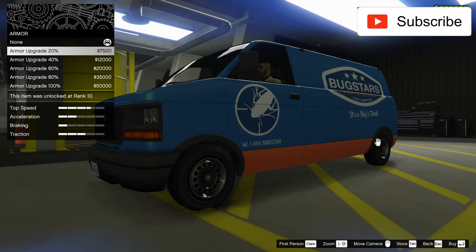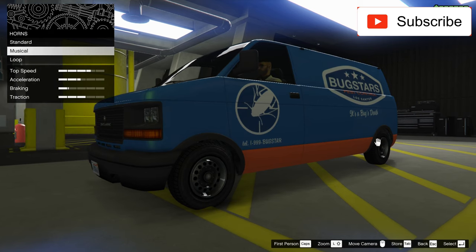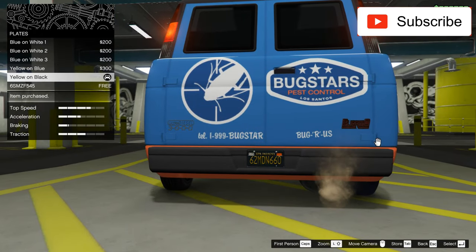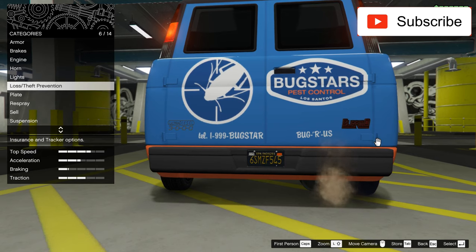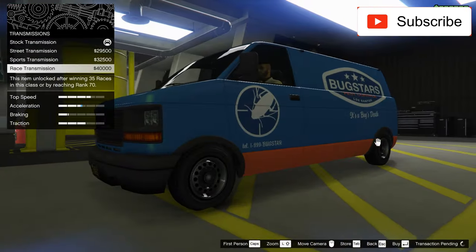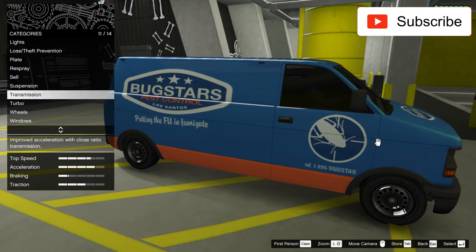Now let's see what else we can change. There's armor, brakes — nothing important — and the engine. I'll take my truck horn. The headlights are important for me, so let's take these blue lights. I'll make the best customization ever but honestly you cannot change much. Maybe you can do something with this car in a mission or something. So I can customize windows, wheels, armor, and suspension.